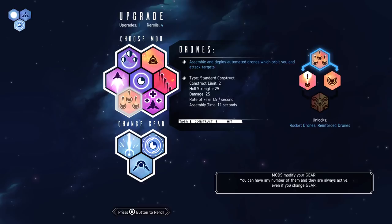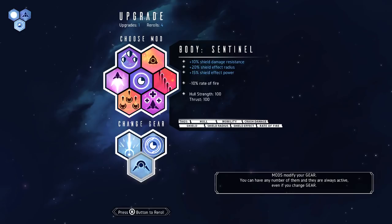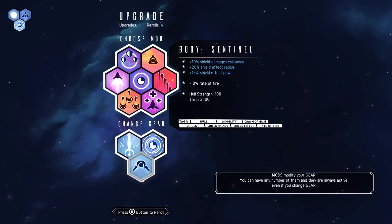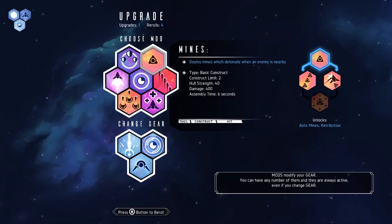Mods! I can choose mods or gear now - I think you have to wait until you get all your gear first. Now I can swap these out if I want. They gave me one different option for each. A railgun, temporal... I want to figure out how to get constructs. Drones - assemble and deploy automatic drones which orbit and attack targets. Standard construct, my limit is two. Let's do drones - that's what I was thinking of when I saw that upgrade.